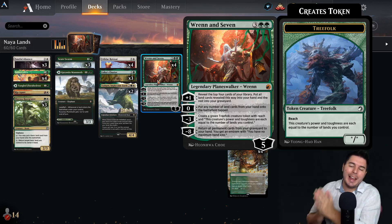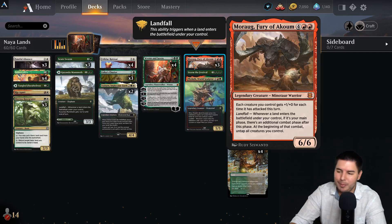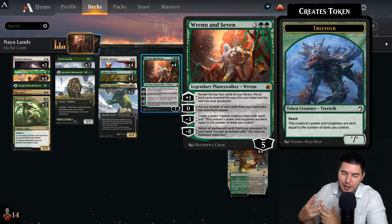Hey, what's up everyone, my name is Jeff and today we're going to have some fun playing a Naya Lands deck in Midnight Hunt Standard with Renin 7 and Morag. Morag is what I'm really excited for here — it creates a bunch of extra combat steps every time we attack, and things get buffed plus one plus one for each time it has attacked this turn. So as lands enter the battlefield, we get extra combat steps and Renin 7 really helps with that.